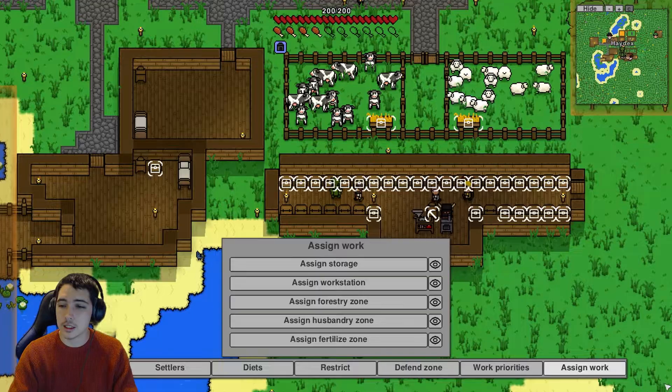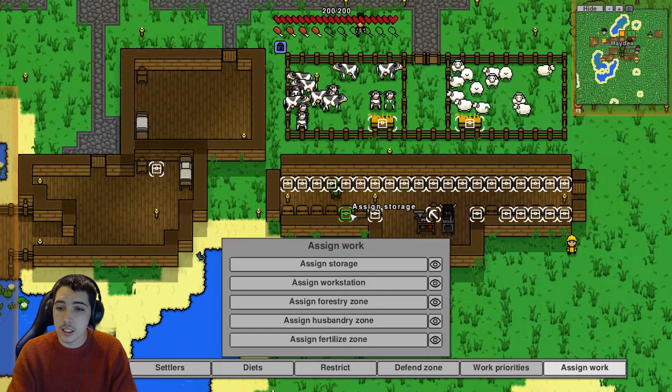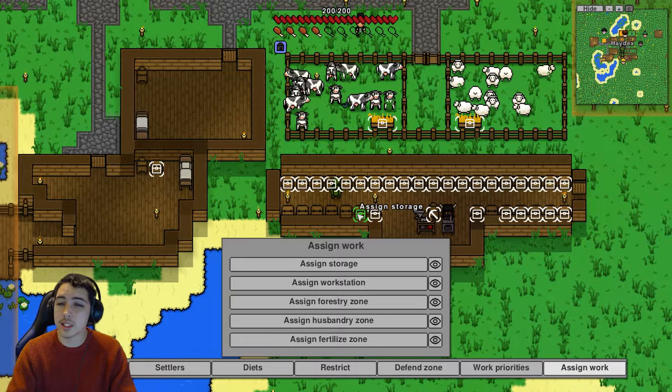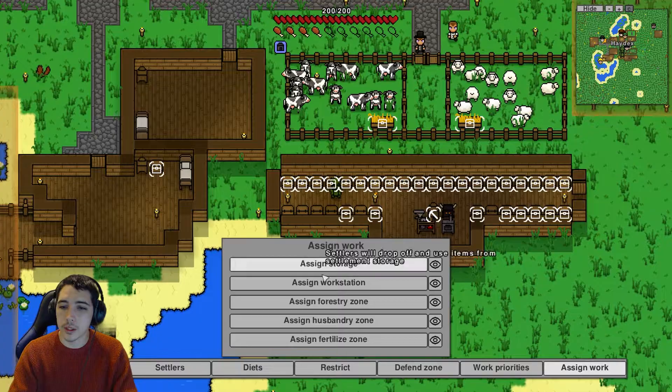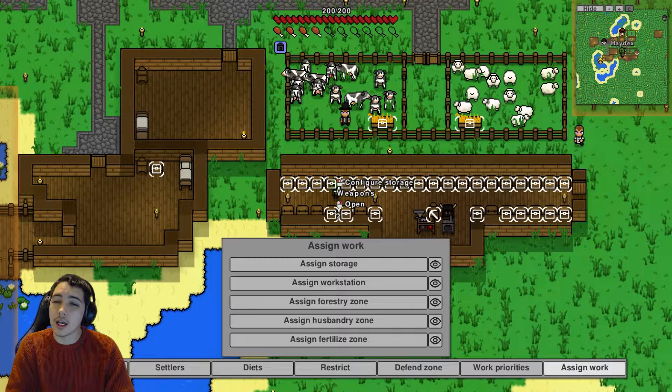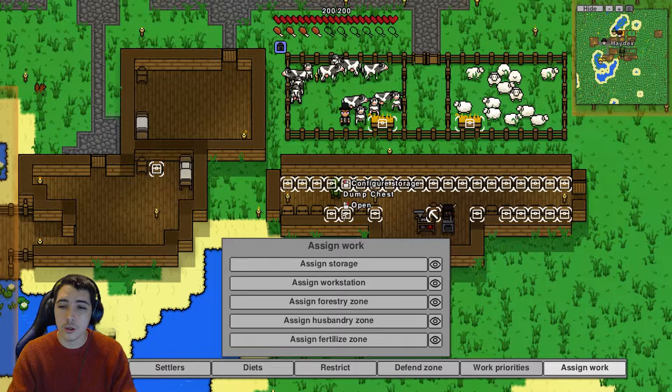What you want to do is press C to open up your settler settings, click 'Assign Work', then go to 'Assign Storage'. Assigning storage means settlers can use those chests. The six chests here aren't yet assigned to my settlers, so they're just for me. If I want my settlers to use them, click 'Assign Storage' and then click on the chest you want — the dump chest and the weapons chest — and now they've got access to both.